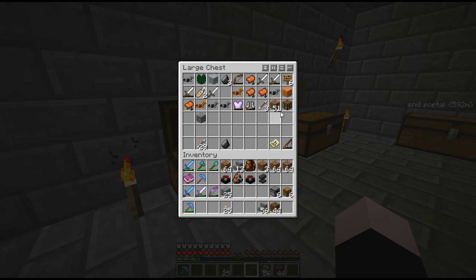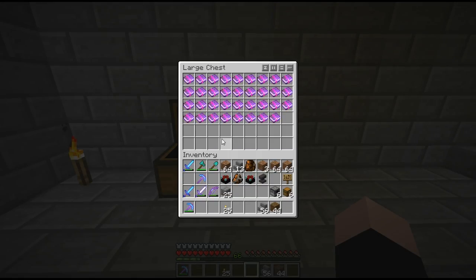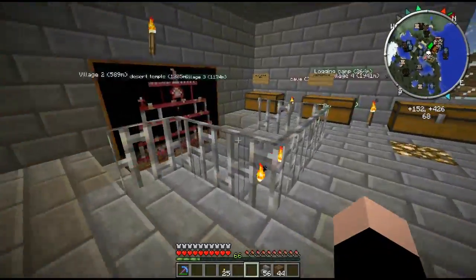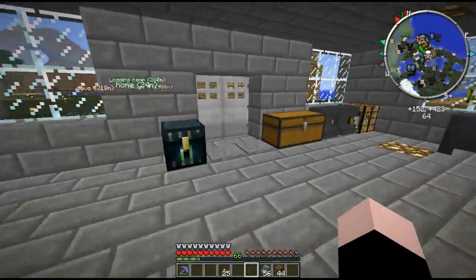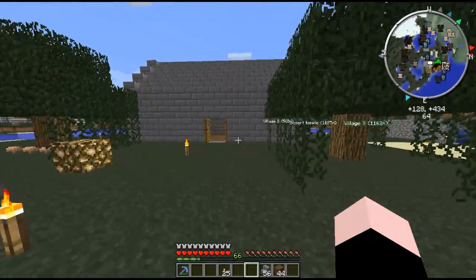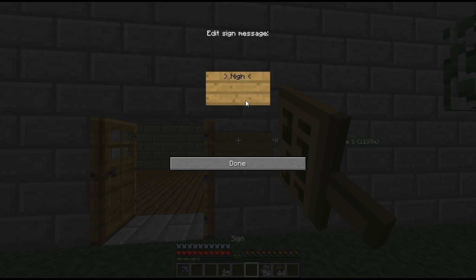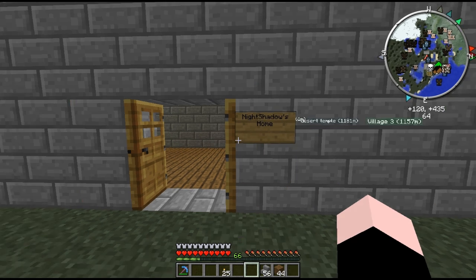Another crafting table — I'll just leave it here. I'll actually put a sign in front of my home. All right, back to my place. Let's put up the sign first. Night Shadows Home — there we go.